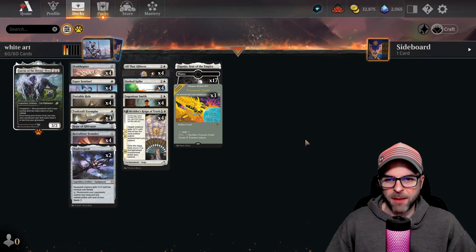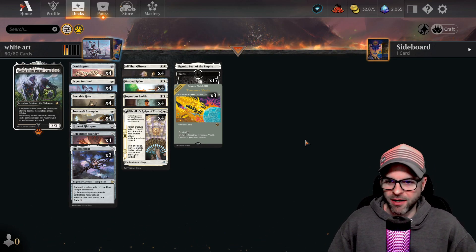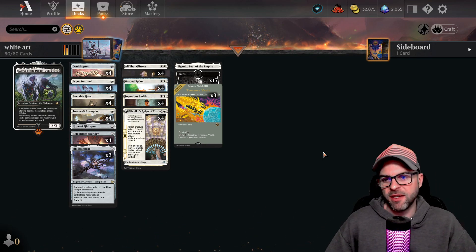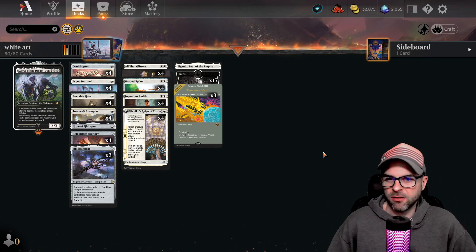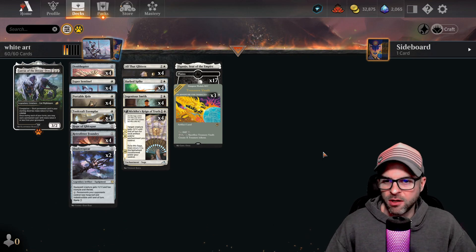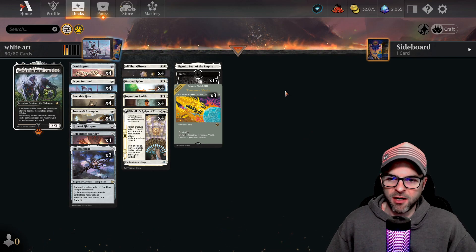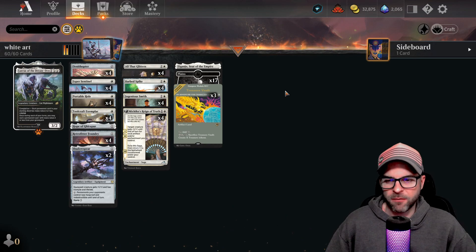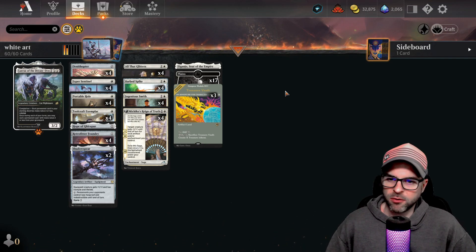It's really just a mono-white Thopter artifact aggro deck. I don't really know if there's been a consensus reached on exactly what to call these decks — sort of like Affinity, Robots, Thopter Bully. I've seen a lot of different names. If you have a good name, let me know in the comments. You may have seen the Boros version, which we see a lot more often, probably because it was popularized by Ulth, who talked about the deck and got a number-one finish with it.